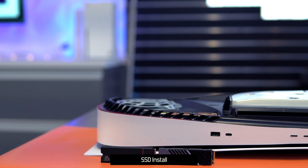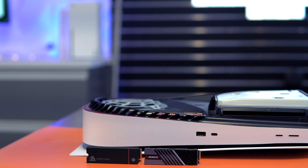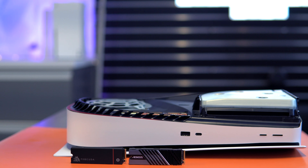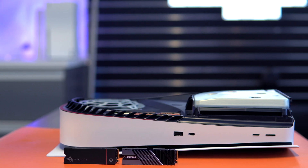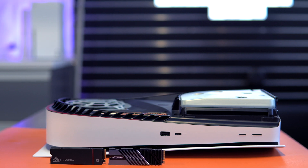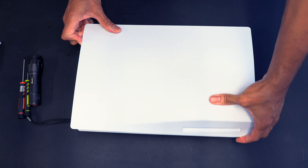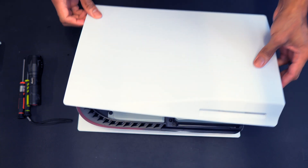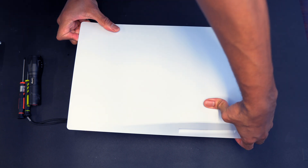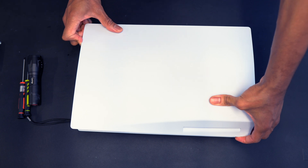Once you have a drive that fits within Sony's specifications, the installation process for an M.2 SSD with a pre-installed heatsink is very straightforward — a perk of going the pre-installed route, in addition to peace of mind that the heatsink is specifically engineered and optimized for the SSD it encases. A pro tip is to control the movement of the plate with your offhand once it's unhinged.